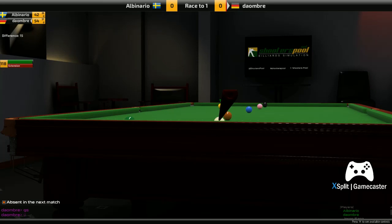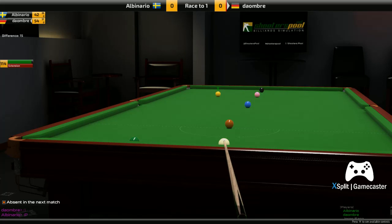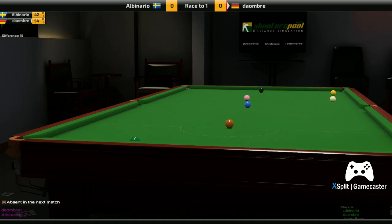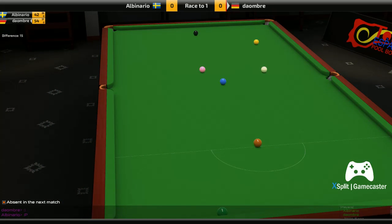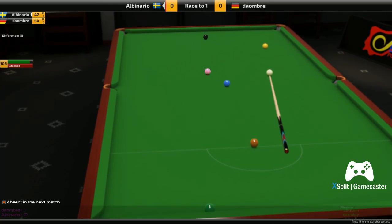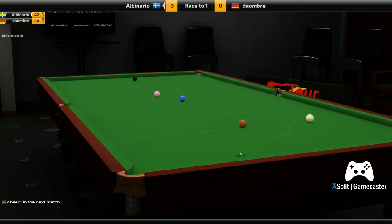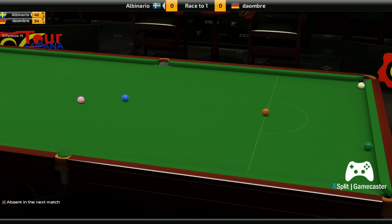Da Ombre can see part of the yellow but he's got no real control over where it's going to go. Does he play it with enough pace to try and get the cue ball back up the table? The cue ball runs into the pink and that's why it's ended up like that. So here's a chance for Albanario, albeit a difficult one, because look where the green is - right on the bottom cushion. You'd think he'd be just looking at a decent safety if he pots the yellow. Ideally he wants to get closer to the green. That's a great shot with lots of draw - perfect, finished on the cushion.